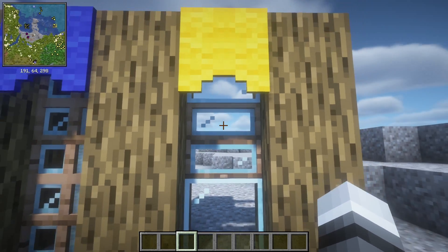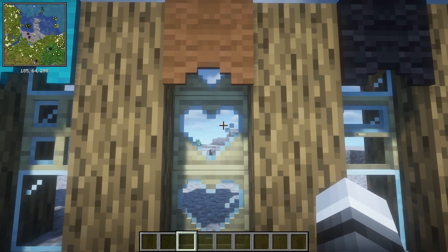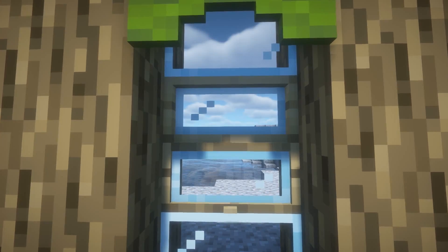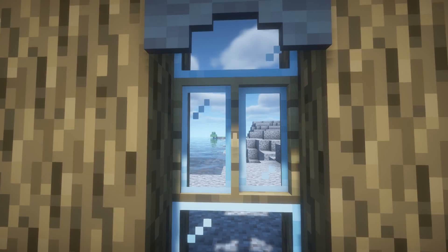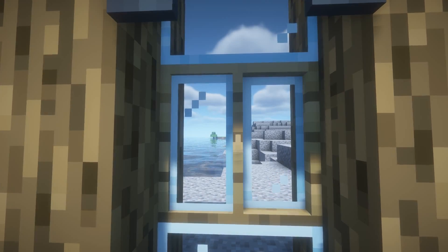Not only that, these windows can be made in various types of woods to match your house. They come in oak, birch, spruce, jungle, cherry, even the nether woods and bamboo. Honestly it's a really nice feature for house decoration and you're not limited to what you're normally limited to in vanilla Minecraft when it comes to windows.